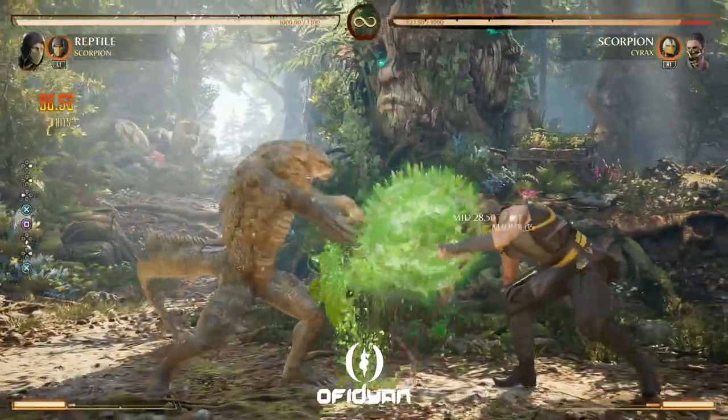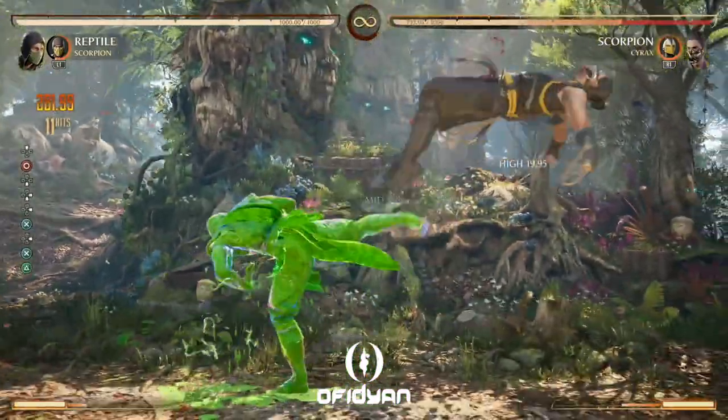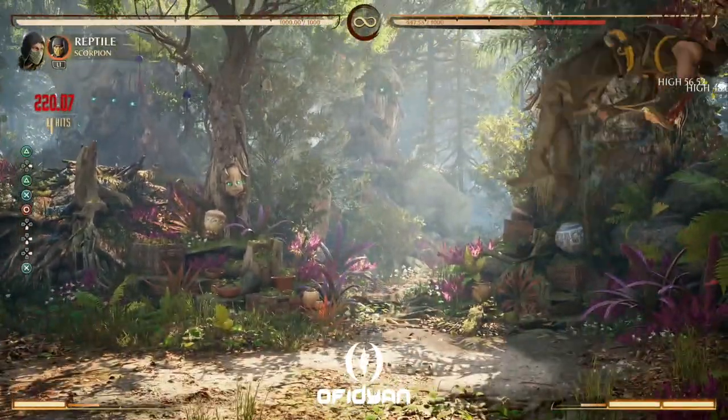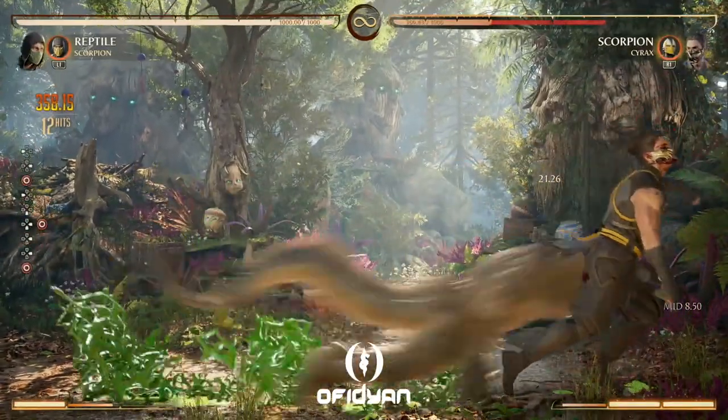You could also do the 4-dash into the charged overhead — it's going to take a little bit more time, but let's see what it looks like right here. Boom — charged. Yeah, it's pretty good. I mean, you're probably going to get hit by something, but it might be worth trying.